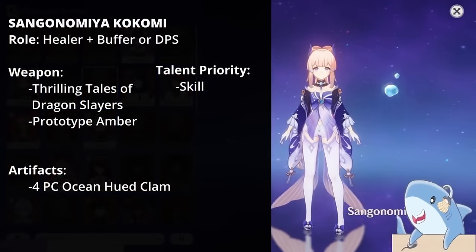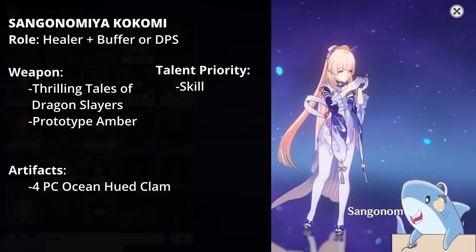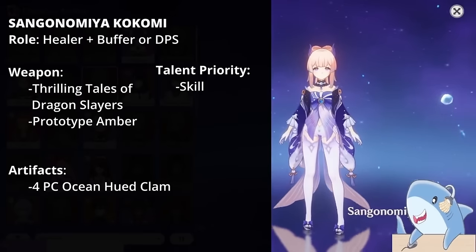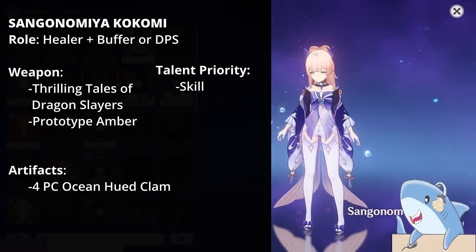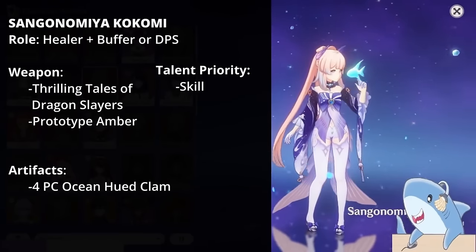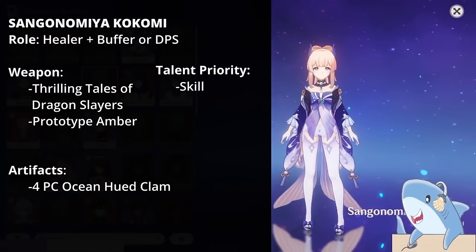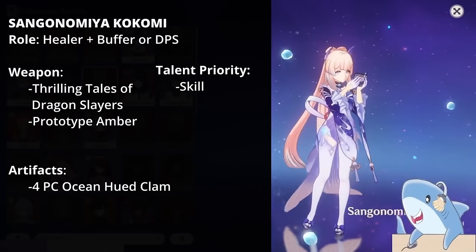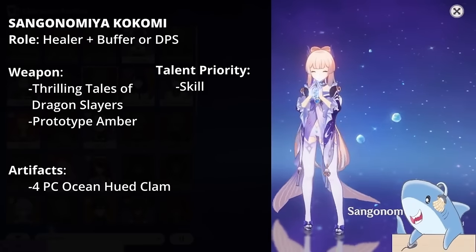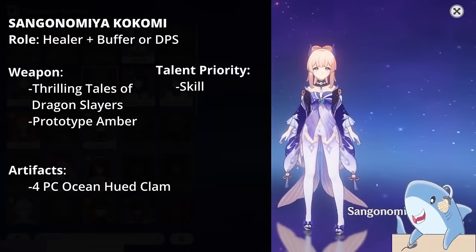Sangonomiya Kokomi. For Kokomi, focus on building her with HP, healing bonus, and attack percent, as she cannot crit. It's often best to build her as a support without having her on the field for a long time, but she can be a main carry as well. For weapons, use a Prototype Amber or Thrilling Tales of Dragon Slayers for support, or a 5-star weapon if using her as an on-field carry. Her Jellyfish skill is the most important talent. Run a 4-piece Ocean-Hued Clam for extra healing bonus damage. For main stats: Healing Bonus or HP Headpiece, Hydro Damage or HP Goblet, and HP Sands.